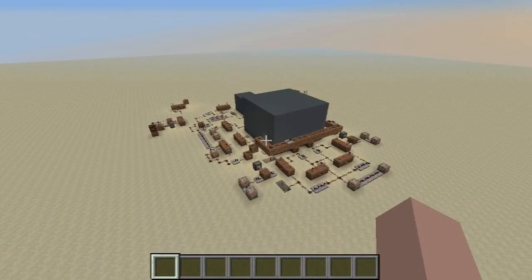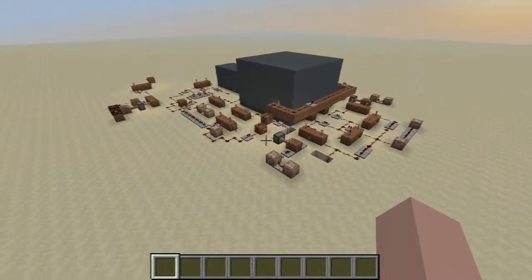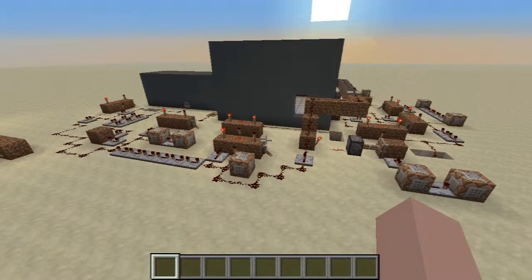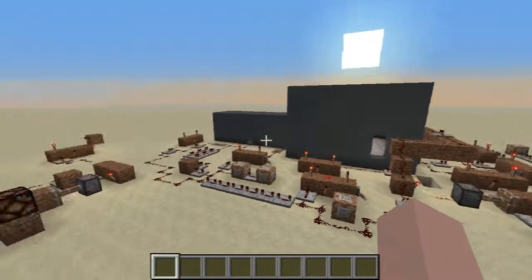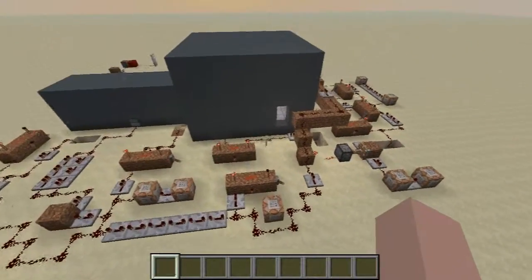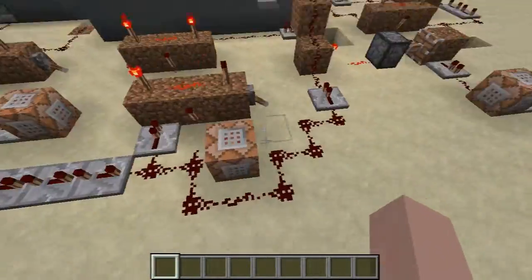All right guys, welcome to episode 5 of Zero's Test World. In this episode I'm going to be showing you an idea I had for an adventure map. This will probably be the beginning of the map and it will be called the death chamber. Now if I call the map the death chamber, this piece here will be called the death chamber.